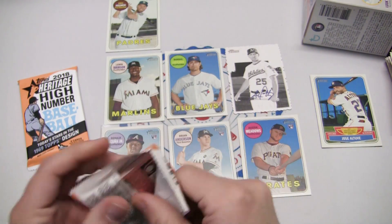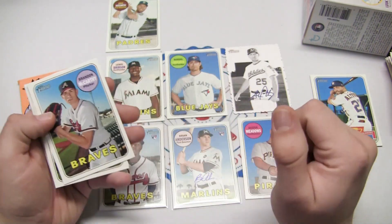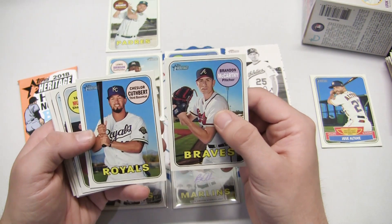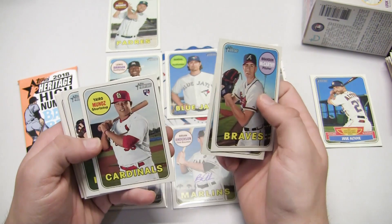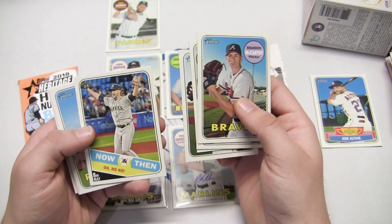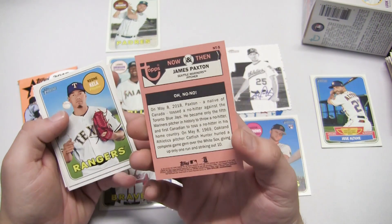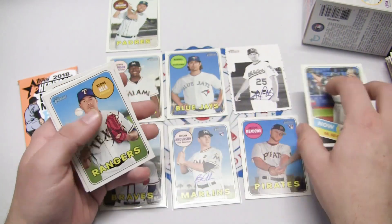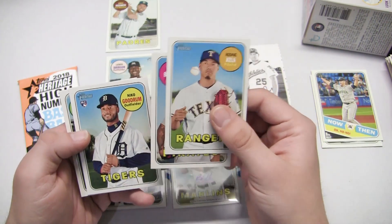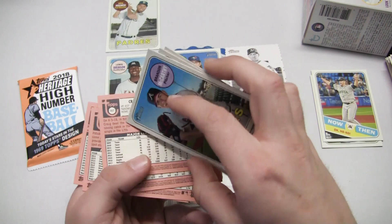Decent cards — an autograph we weren't expecting, some inserts, some rookies, some short prints — got something of everything here. Brandon McCarthy, Chelcer Cuspert, Yario Munoz, Dan Otero, and we have a Now and Then insert. James Paxton with the Mariners, Kioni Keller, Steven Brault, Nico Goodrum rookie card with the Tigers, and Craig Gentry. Let's see if any of those were a short print.